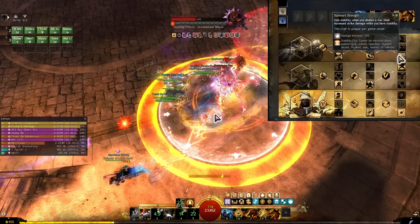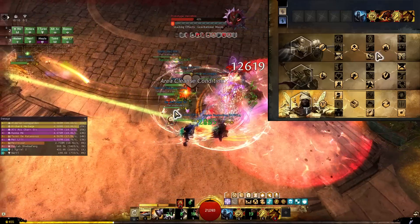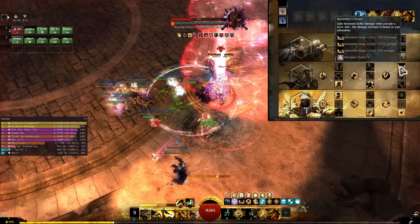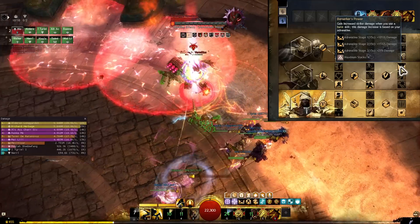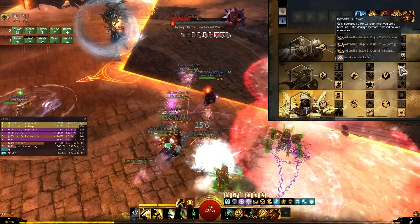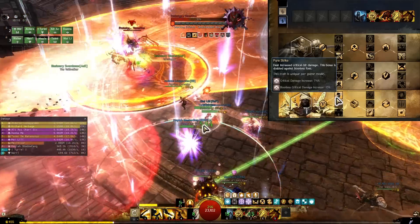You also get stability whenever you CC an enemy, which helps you avoid any mechanic that would prevent you from having control of your character. In Strength we take all the damage modifiers, and Berserker's Power gives you even more damage modifiers when you land burst skills. So essentially your burst skills are your highest priority, and in Spellbreaker we have even more damage modifiers.